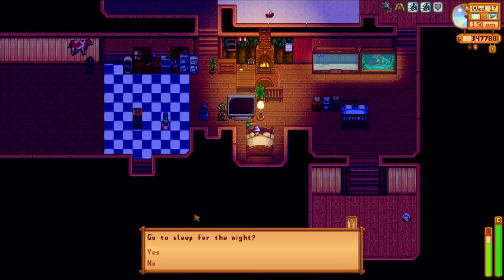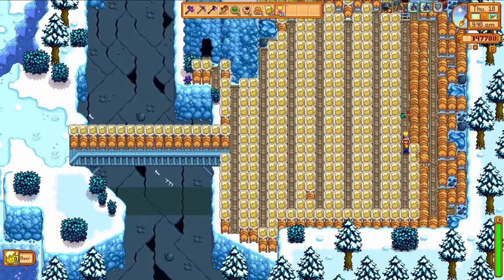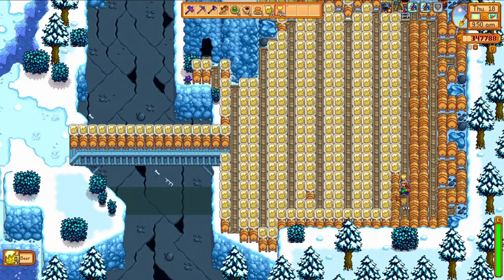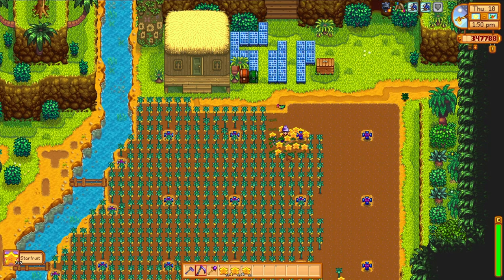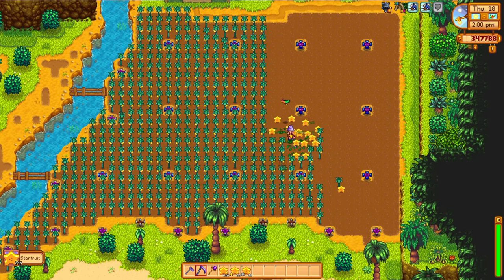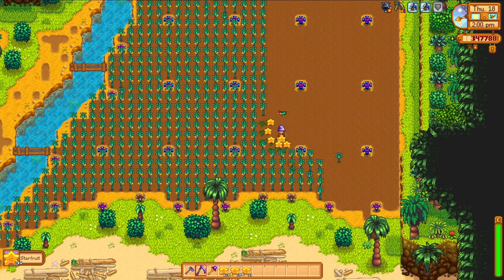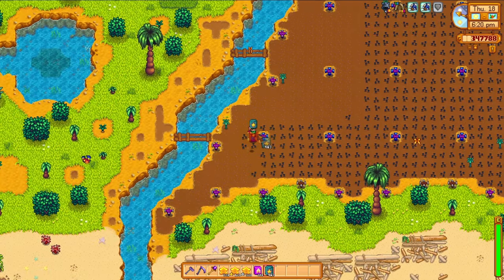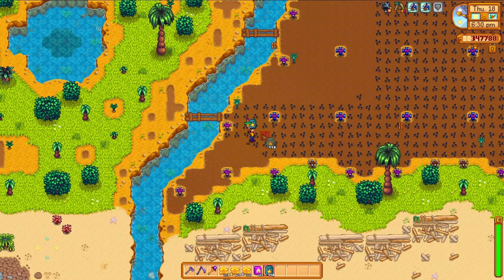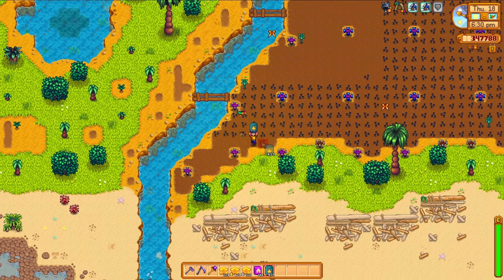Speaking of working smarter, not harder — the next morning I rotate the kegs, then pop out to Ginger Island and the starfruit crop is ready to harvest. I could have put these in those kegs instead of the wheat. It all needs to get processed anyway, and then I re-sow the field with more starfruit seeds. As of right now, I have no plans to grow anything else on this island.